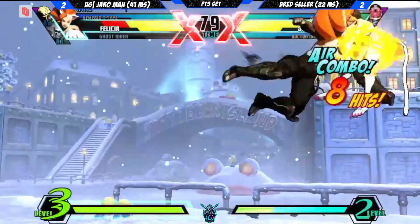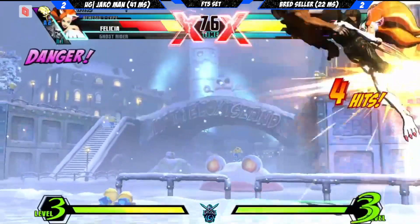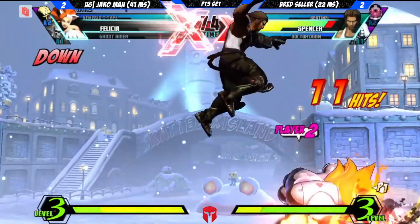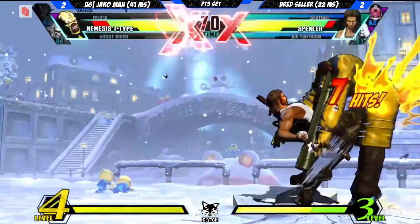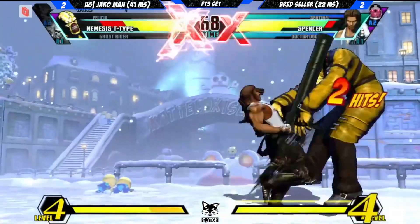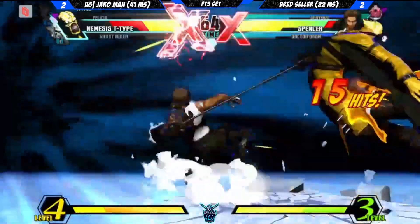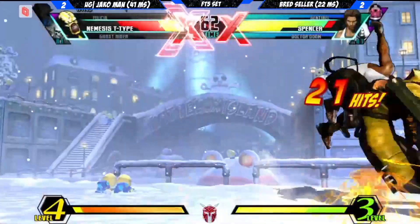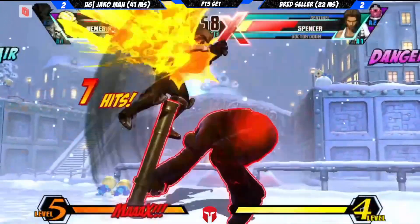A little mix-up there, but Felicia's having a tiny bit of trouble. The very intentional reset — yes, very intentional. Going for this mix-up, switch it up from the same side. He didn't get the TK — grab! But the command grab just snuffs out that Nemesis. Leads to a lot of mixes, but Spencer is out of there. Spencer is definitely out of there.